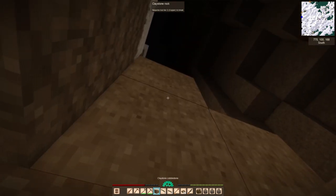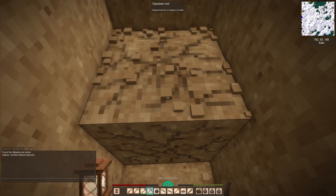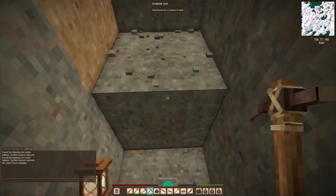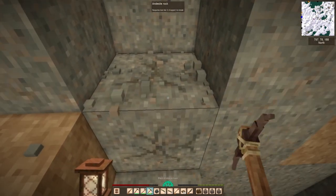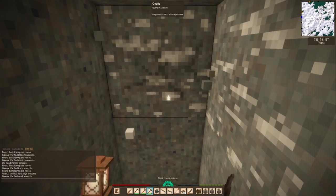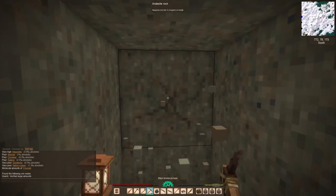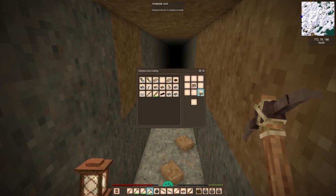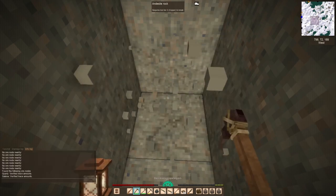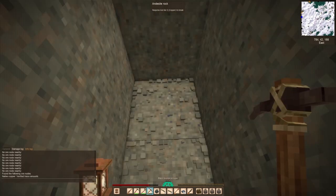Once I came back after death, I decided to do things more safely and just dig down into a hole, then cover up the exit so I couldn't get surprised by enemies. This is obviously also flawed, but it offered me a bit of safety. Unfortunately, despite having the entire chunk to myself and digging as far as I could, I just straight up could not find basically any ores.